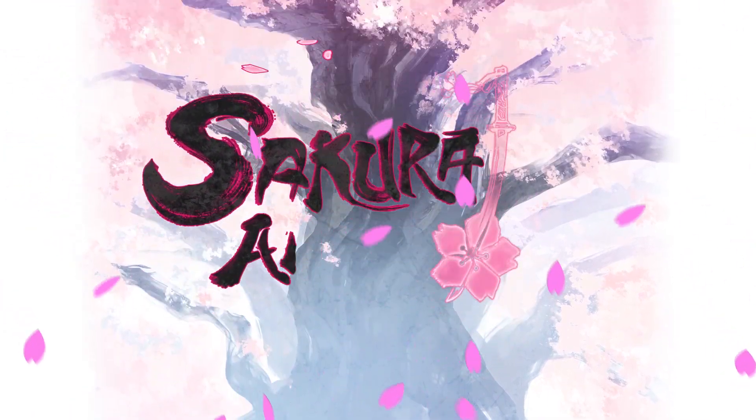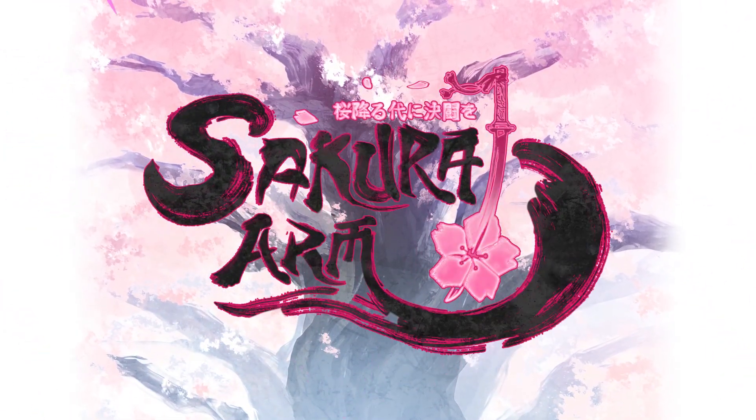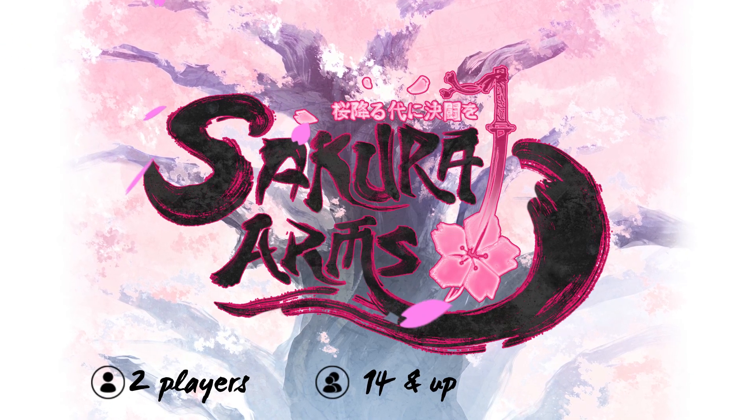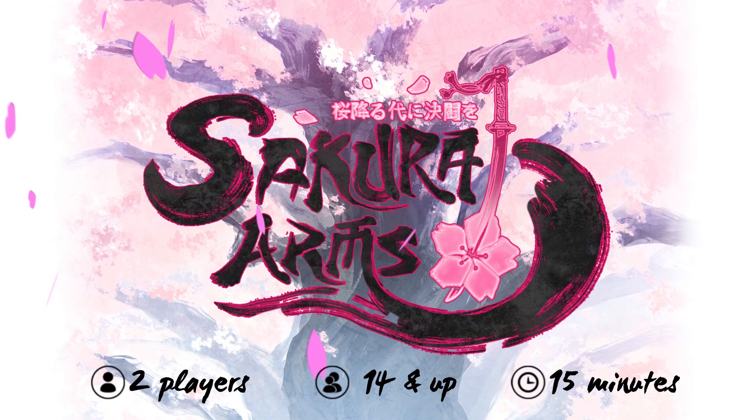Welcome to the tutorial for Sakura Arms, a dueling board game where you call upon the goddesses to channel their powers for two players ages 14 and up that plays around 15 to 20 minutes.